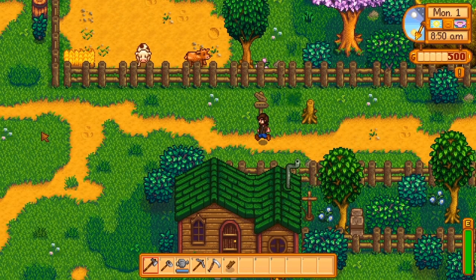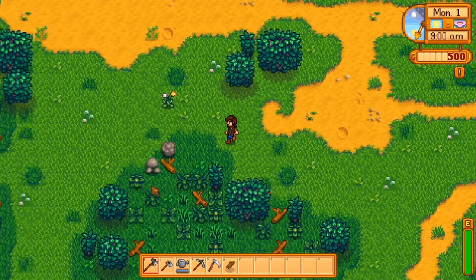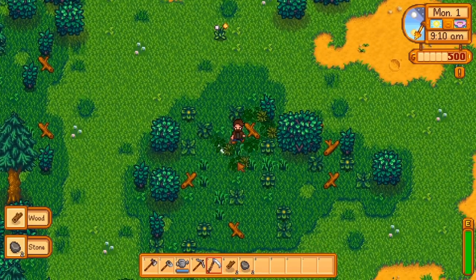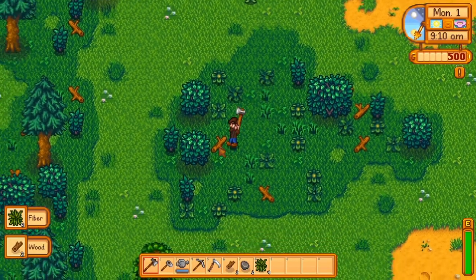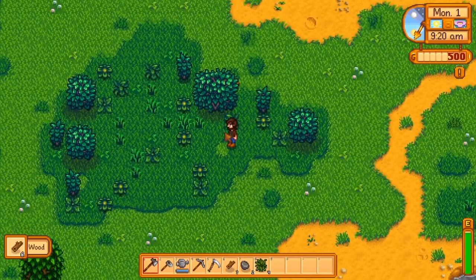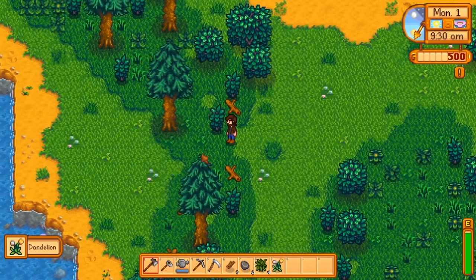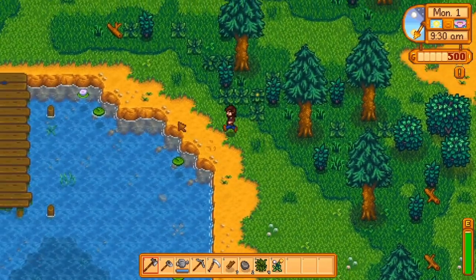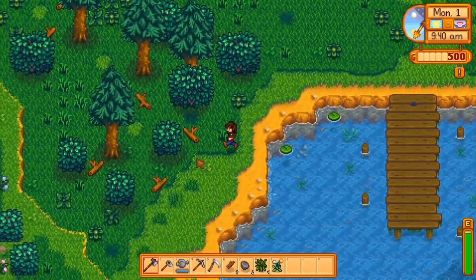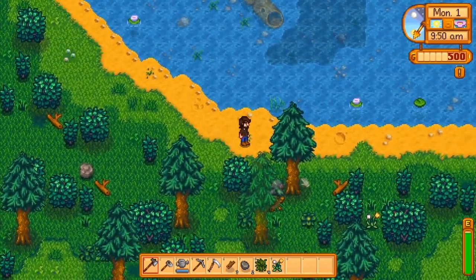This is a unique part of the route: our goal here is to wait until 11 o'clock so that we can meet Jas. The problem is there's about two hours of wait time. So what you could do is some foraging in the forest — chop some lumber, pick some dandelions, use your scythe to gather some grass. If you get lucky, you might find a parsnip or two, or use your pickaxe to break open a rock. Either way, we have until 11 a.m. before we can meet Jas, as that's when she comes out of her room.